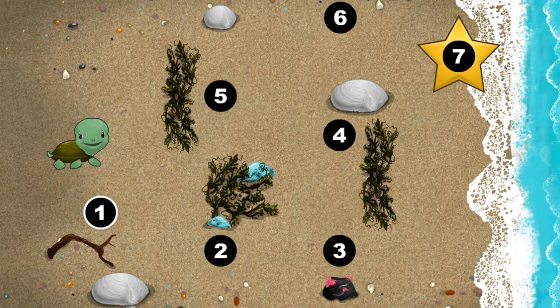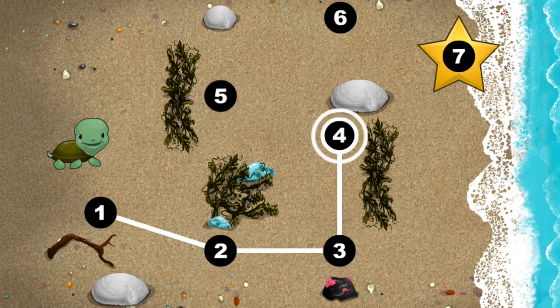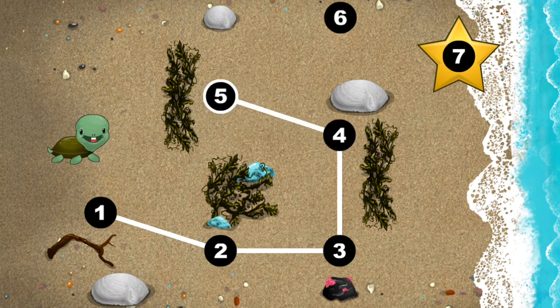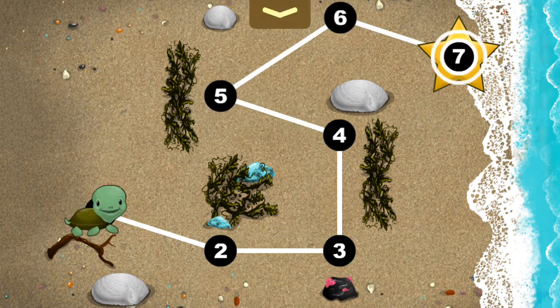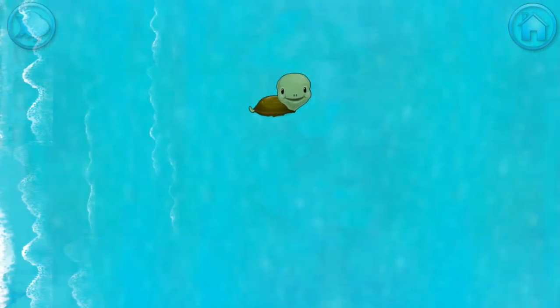This baby turtle needs to get to the sea. Connect the dots to show her the way. One, two, three, four, five, six, seven. Happy travels, tiny turtle.